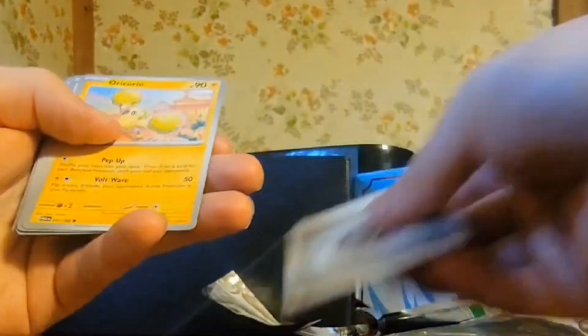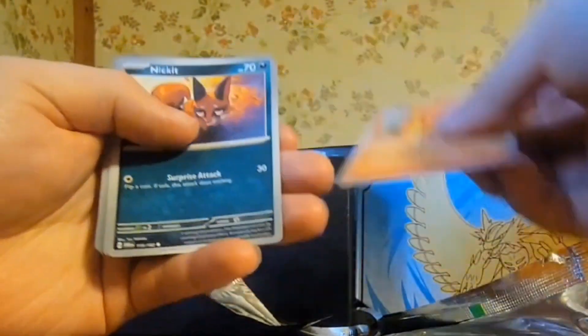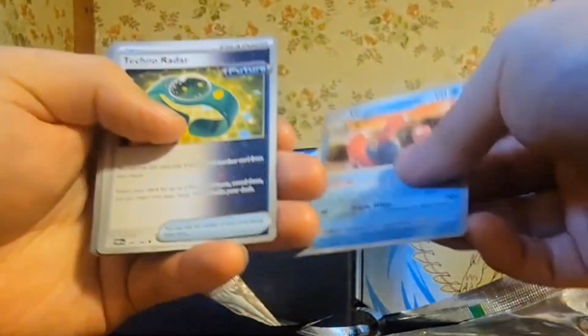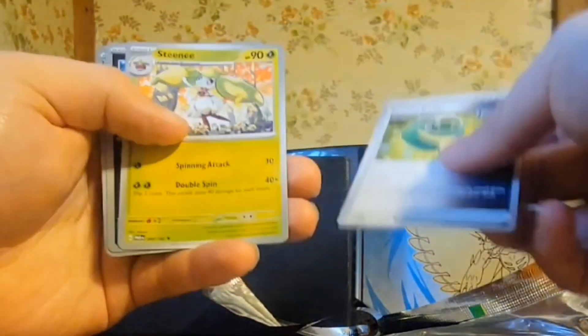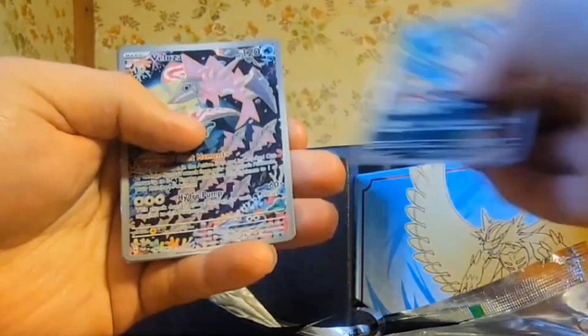Basic energy, Golbat, Roach, Joltik, Deoxys, Roy, Coreo, Swablu, Pan Sear, Lickitung, Work, Work, Work, Trio, Techno Radar. Steenee again.